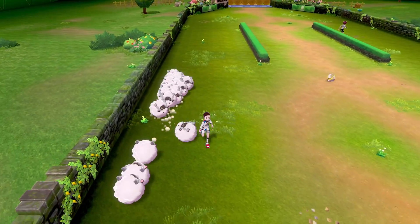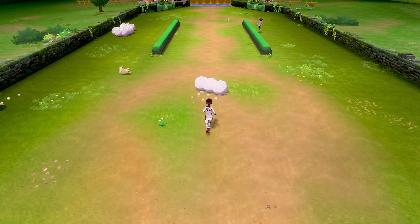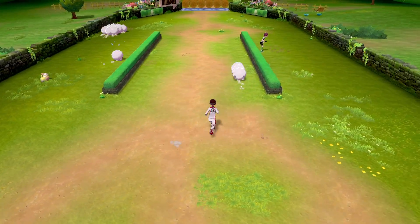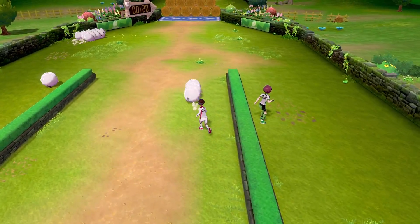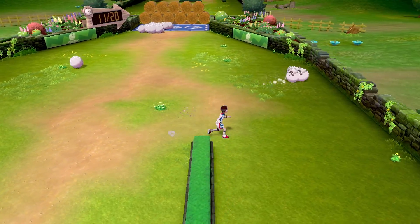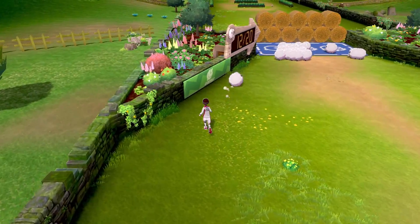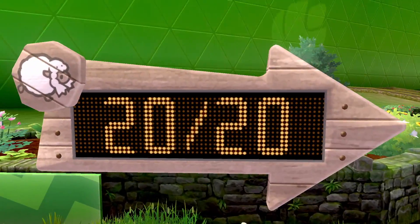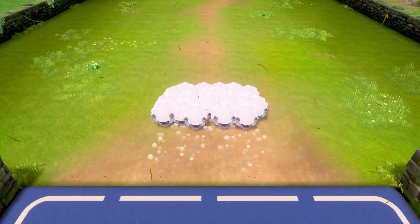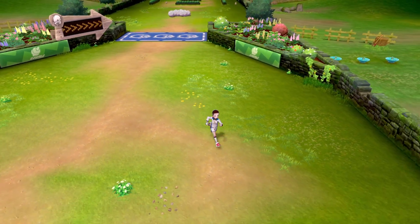It's adorable — look at the Yamper, just all happy! When your Wooloo gets separated it can be a little difficult to get them where they need to be, but you can actually use the Yamper to scare them towards the goal. It's really not too bad even if your Wooloo gets separated from each other — it's pretty easy to roll them right where they need to go and break through the bales of hay.